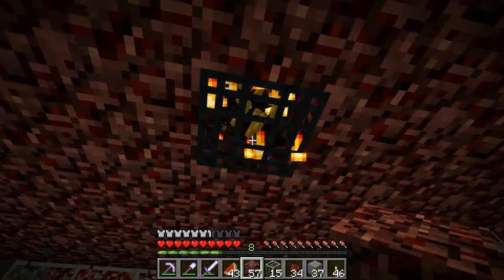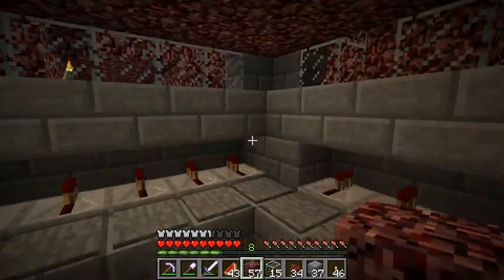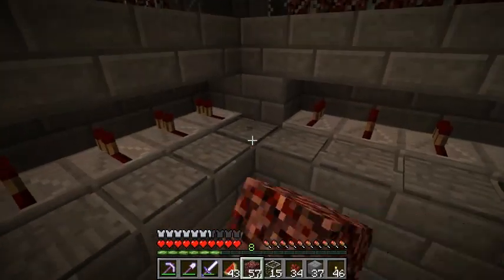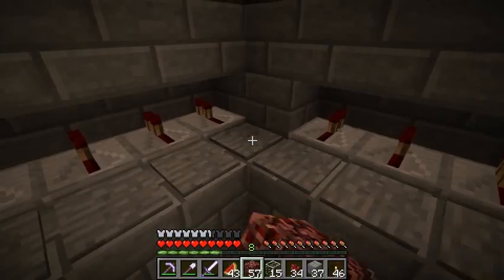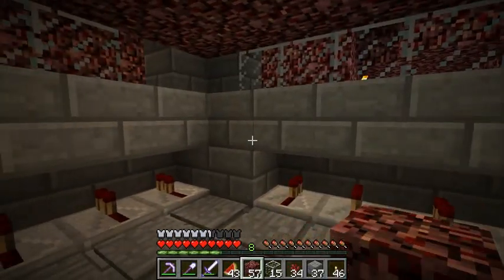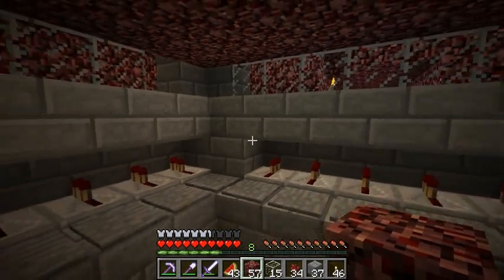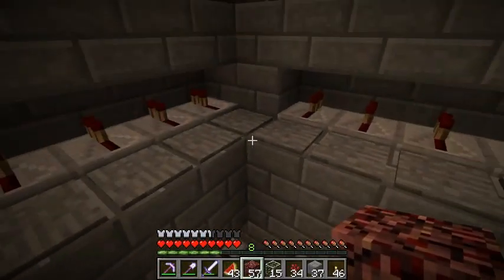I did manage to deactivate it, so that was fun. I'm going to make a few changes in here. I'm going to get rid of these corner pistons and pressure plates, because occasionally this one will push the blaze, and then this one extends too. Sometimes when that happens they take some suffocation damage, and we don't want that. So I'm just going to get rid of all the corner ones.